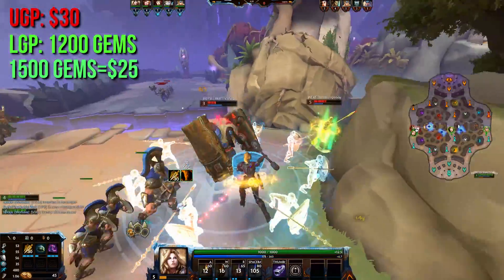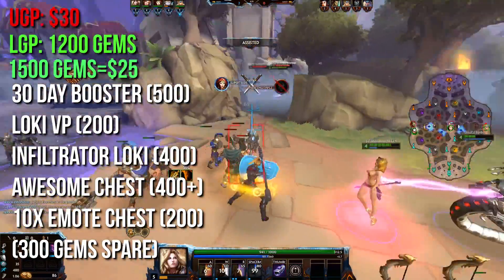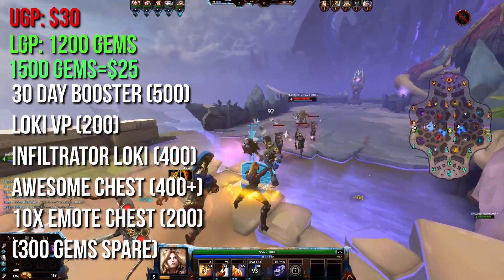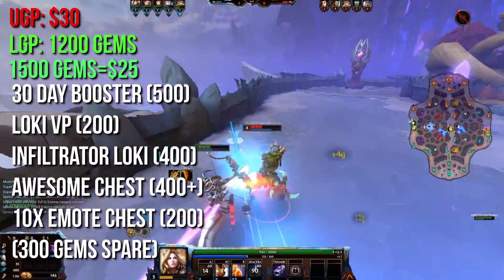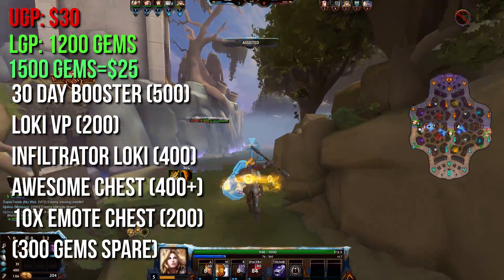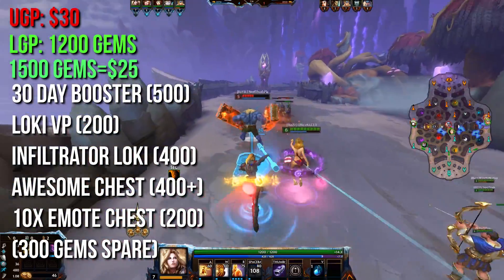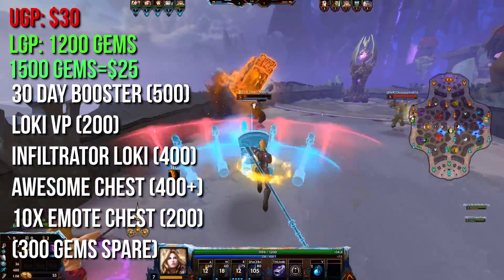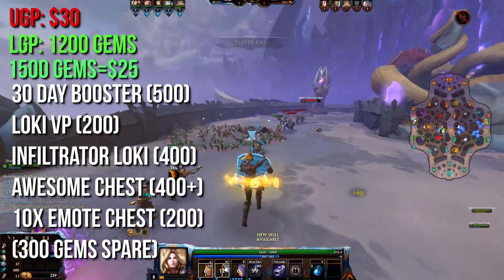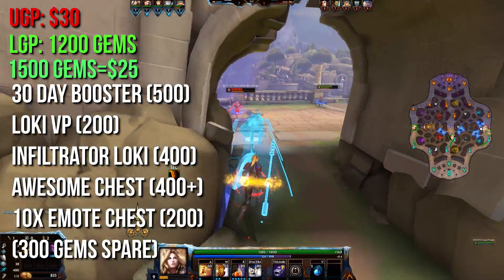It also gives you a lot of other things: a 30-day booster worth 500 gems, the Loki Voice Pack worth 200 gems, the Loki Infiltrator Skin worth 400 gems, an awesome chest, and 10 Emo chests worth 200 gems. The awesome chest doesn't really have a price tag since it's given away on special events, but the skin in it should be worth at least 400 gems. Adding it all together with the 300 extra gems, the total value of the Legendary Guard Pack — without the guards themselves — is 2,000 gems.